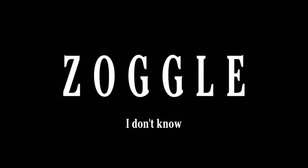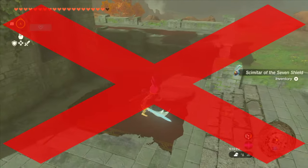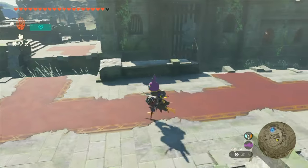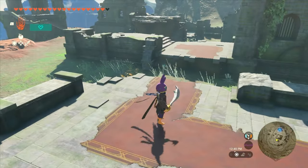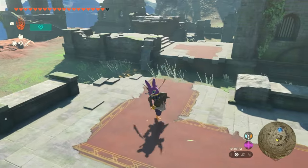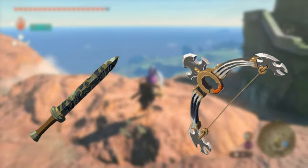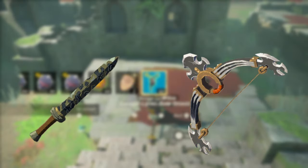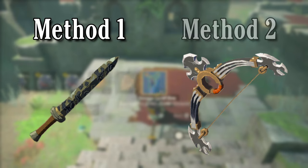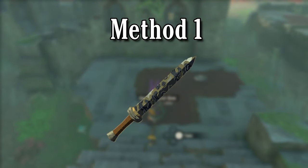Zoggle is a glitch that allows you to wuggle without the reliance on a connected base item, giving you a much more traditional zuggle. It is important to note that this application of zuggle can only be used for melee weapons and bows — shields require a much different process that I was not able to fit in this video. Depending on what you want to zuggle, the first half of the process will be a bit different.